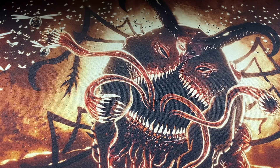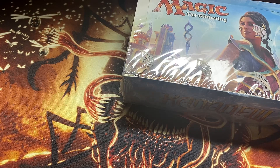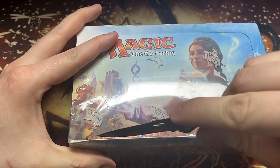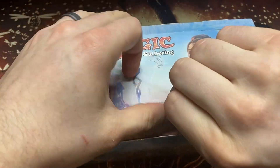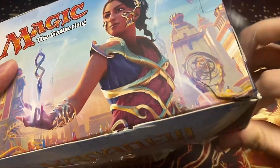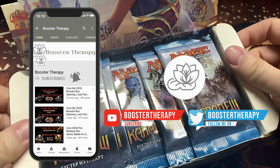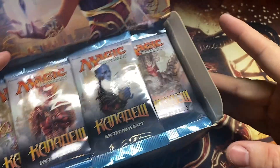Welcome back to Booster Therapy, your cure for that pack crack-it addiction. We've got some foreign language Russian Kaladesh — or as it reads, 'Kanadew' — like a Mountain Dew. This is the Kanadew box! If you're looking to support Booster Therapy in our chase for masterpieces, it's super easy: just become a subscriber, hit that thumbs up, and make sure you ring the bell so you get notifications whenever we have something new coming out — like Kanadew packs.